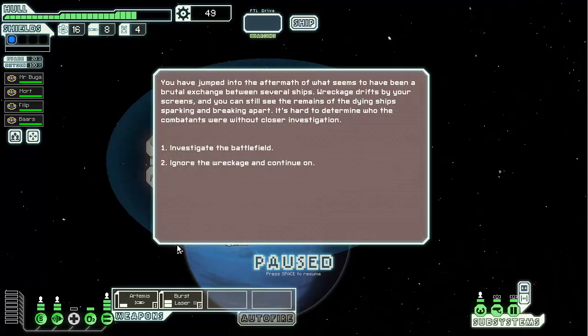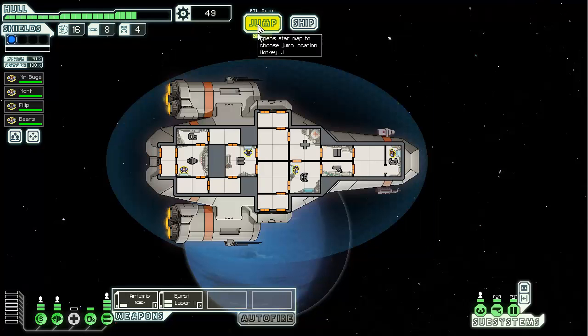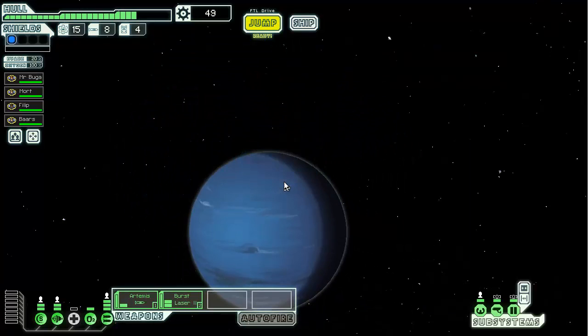Our med bay has been damaged — let's get a couple guys in to fix it. They'll gain experience repairing things and the more of them there are the faster repairs take place. Move everybody back into position and jump ahead of the enemy fleet. We jump into the aftermath of what seems to have been a brutal exchange between several ships — wreckage drifts by and we can see the remains of dying ships sparkling and breaking apart. We investigate but find nothing. We have 49 scrap, eight missiles, and 16 fuel — doing alright, though we've taken some hull damage.